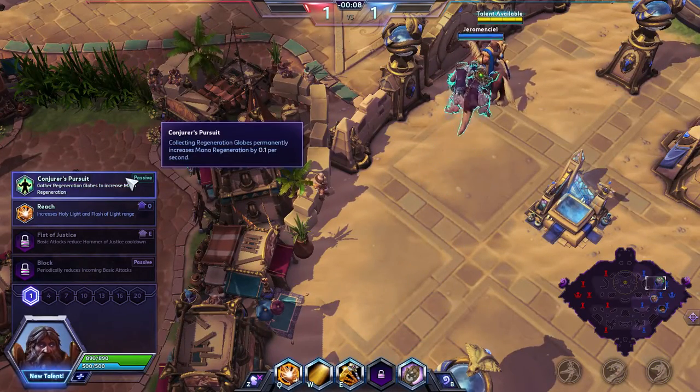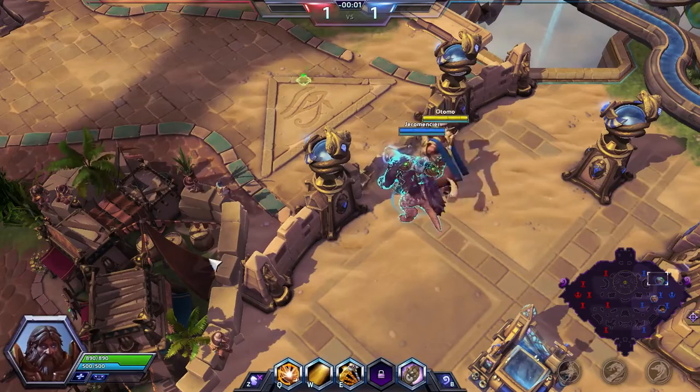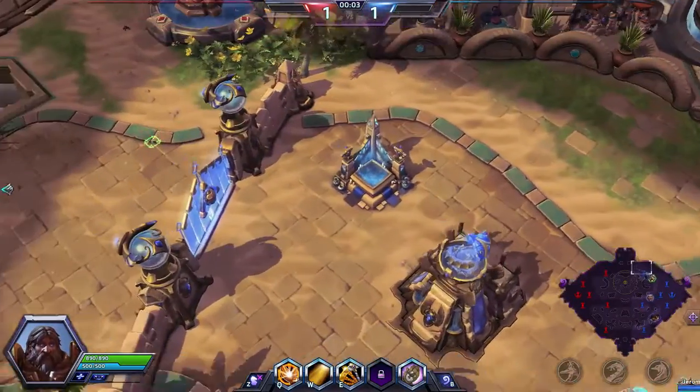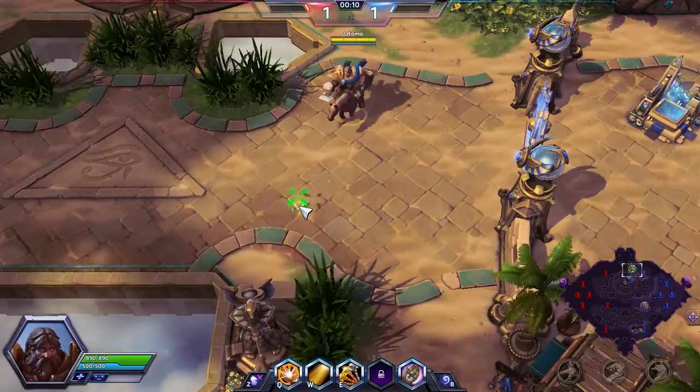At level 1 I think Conjurer's Pursuit is the best ability. I know Reach is nice but you're gonna run out of mana a lot without Conjurer's Pursuit, so I definitely think you need this. Basically every time you get a regen globe you're gonna get 0.1 mana regen, which is probably gonna stack up quite a lot during the course of the game.